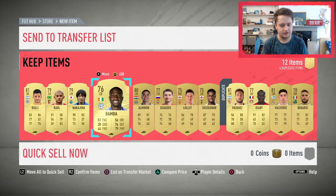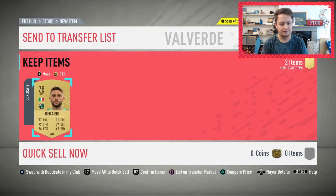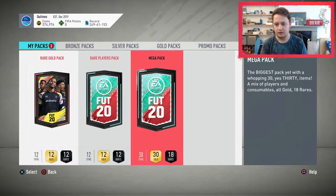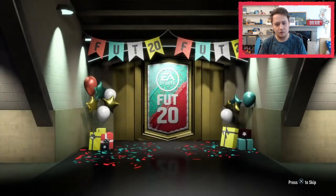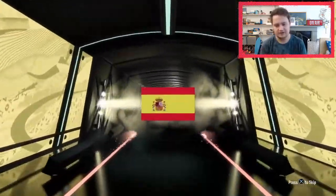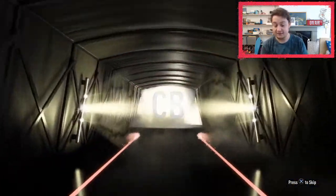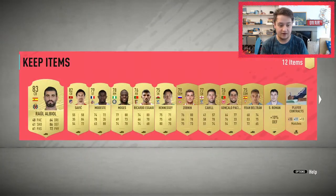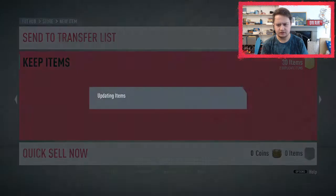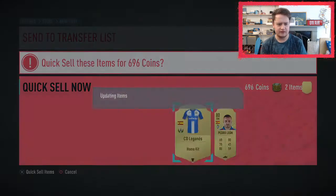We're going to store them and whack these up. Not the best first pack, I'll be honest. We'll leave the Jumbo Mega Pack — mega packs are so hit or miss this year. We've got a board. Just a board. Spanish. Never good. Centre back. No one good there. If you're getting a board, you want a French centre back because you can get Lenglet or Varane, which is decent. We'll just store these all and quick sell the rest.